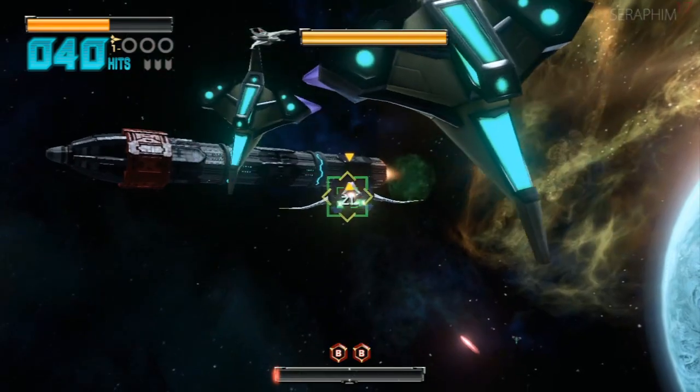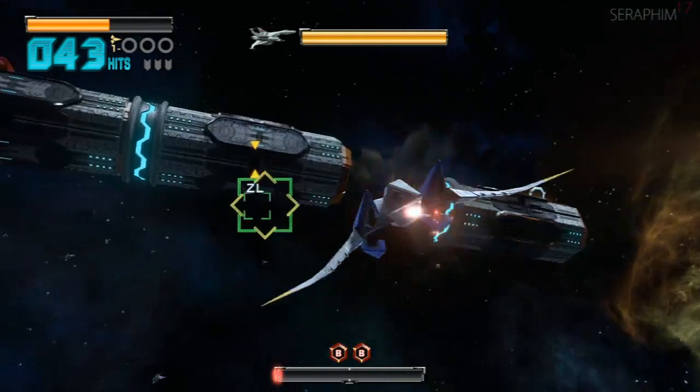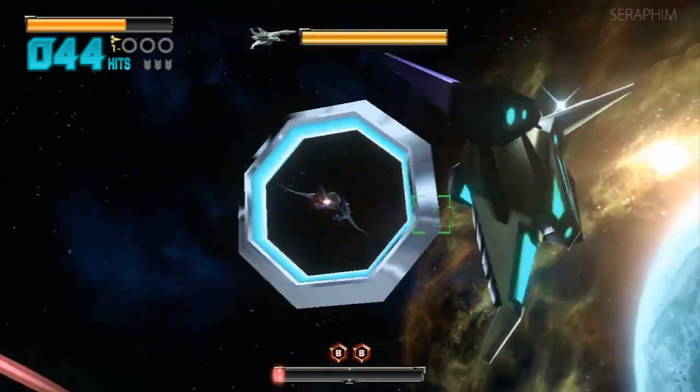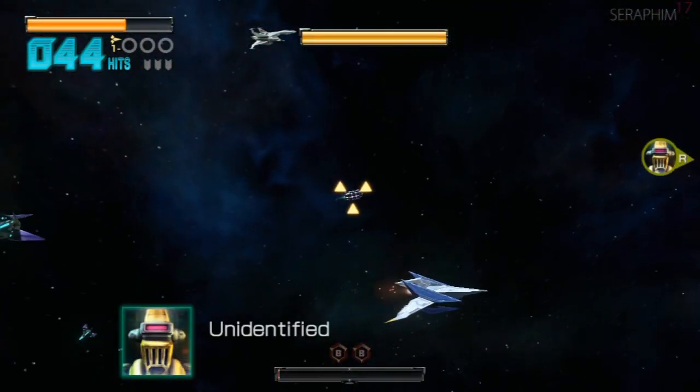Something to bear in mind here: when it blows up it does that massive area of effect, so if it's anywhere close to a bunch of enemies you can get a lovely chain hit of a whole bunch of score. Those little crappy ships — when they're up your arse just brake, they'll go past you and then you can laser them down.